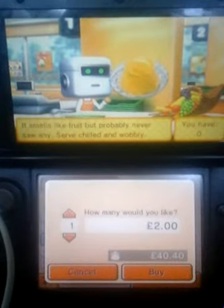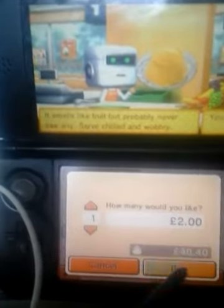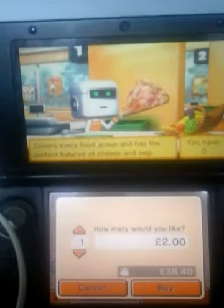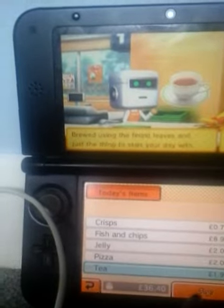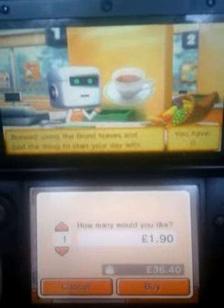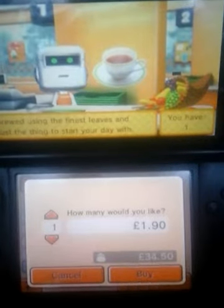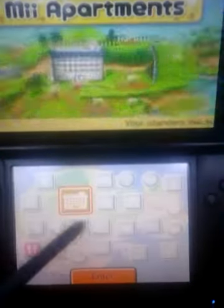Jelly: it smells like food but you probably never saw any. Served to children wobbly. Pizza: covers every food group and has the perfect balance of cheese and veg. Tea: brewed using the finest leaves and just the thing to start your day with. Very true! Thank you, have a nice day. Yes, so let's go inside.